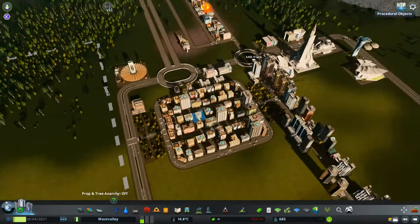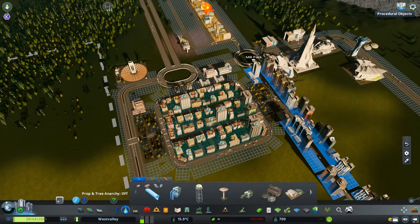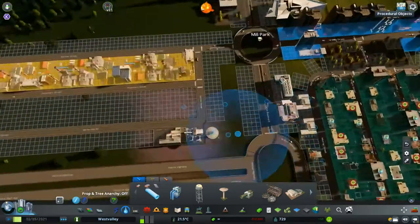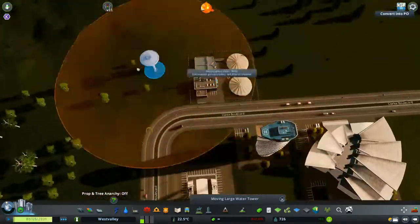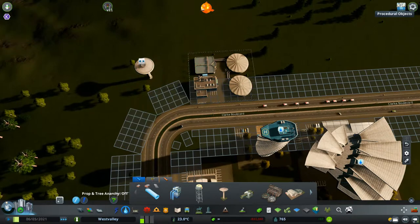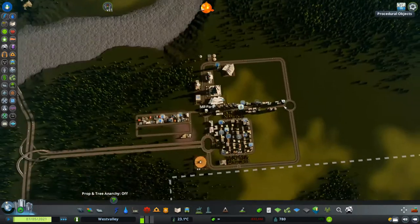Looks like they just get it from the wrong pipe somehow. There may be an issue with the water pipes. Yeah, we should not place the water tower there - that's the reason. So we should not place it there, but it has to be there. Let's connect that one up and now we should have nice water.